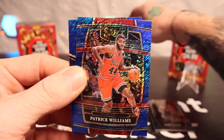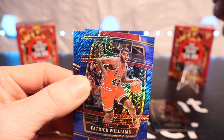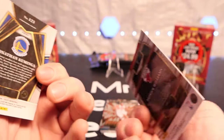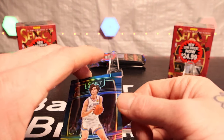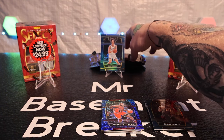So we get four prism parallels per pack - look for exclusive shimmers. We have Jonathan Kuminga on the back as well. Obviously these are not numbered, but they look pretty nice. I definitely like the way these cards look.